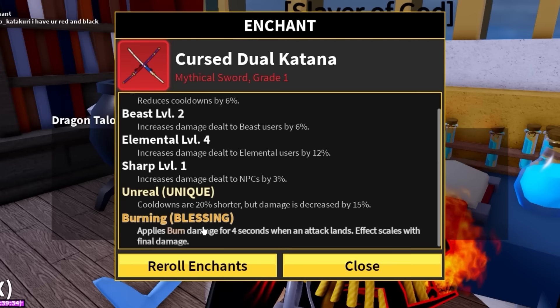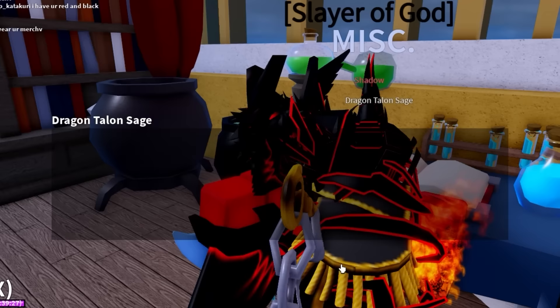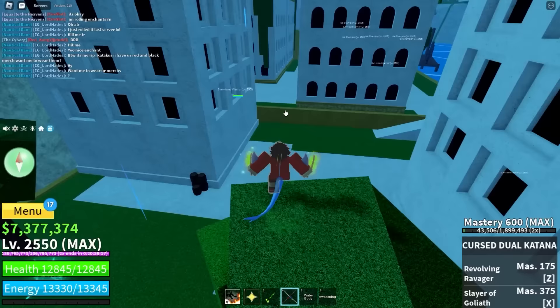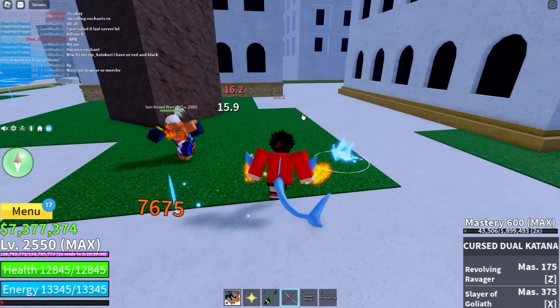We got another blessing: applies burn damage for 4 seconds, cooldowns are 20% shorter. Our sword is on fire! Let's find out what this does. The fire damage is kind of weak though — it only does about 16 damage per tick.